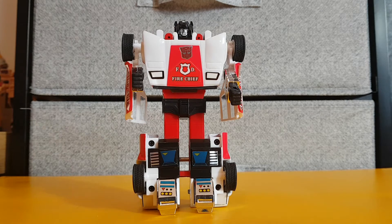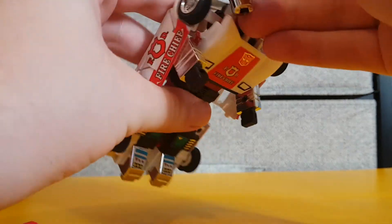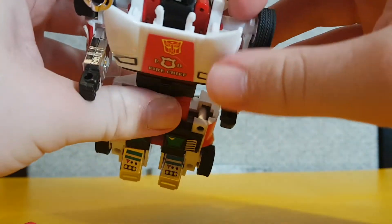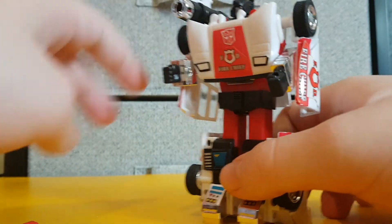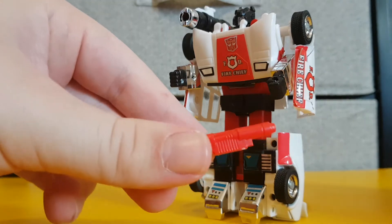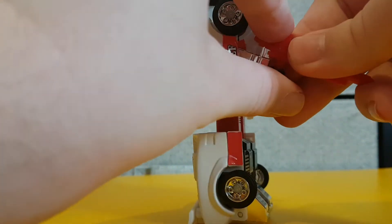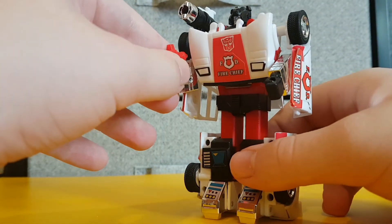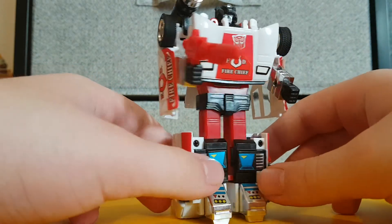We have this missile launcher here that can plug into either side — you see these rods, it plugs in there. This can break, so be careful. And we have what I assume is the particle beam rifle. If we just put that in his hand — you can see that's red. So this is pretty much Red Alert in his robot mode.